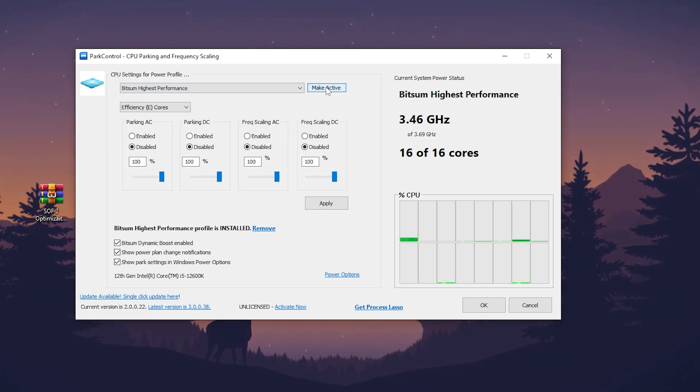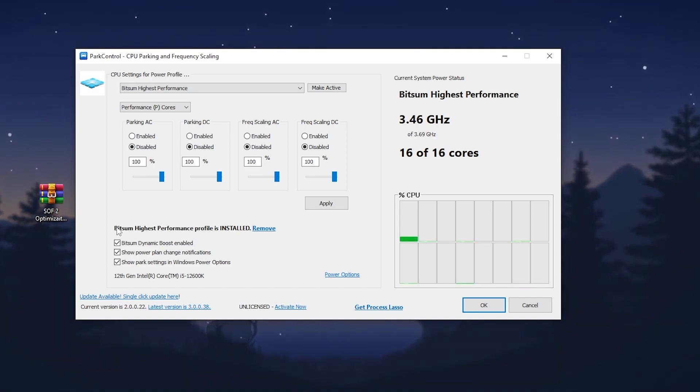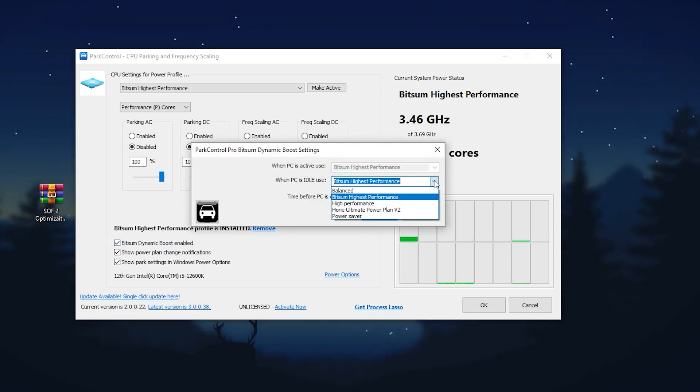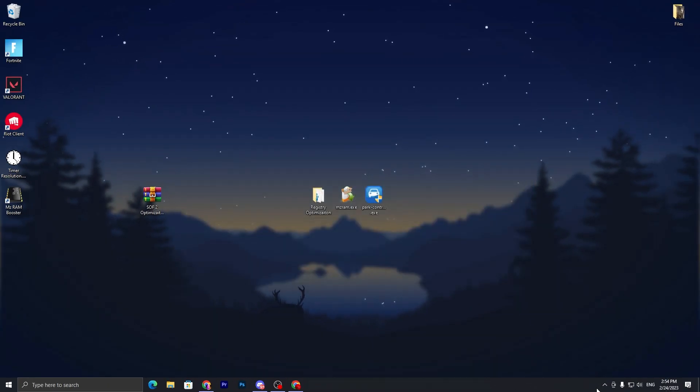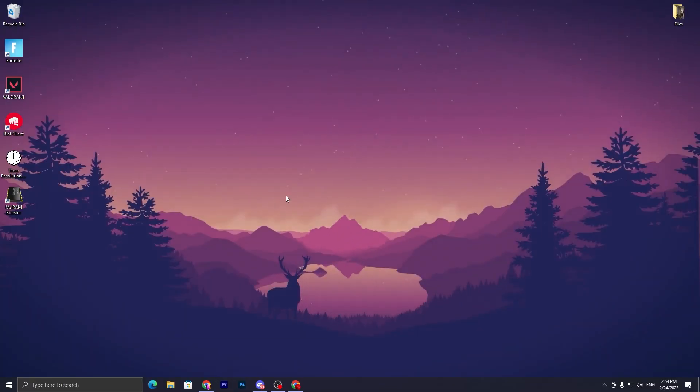Go to the dropdown and set it to Performance, then disable all the listed settings. This creates the best power plan on your PC, giving you more FPS and better performance in Sons of Wars 2 and overall Windows performance. Check 'Bitsum Dynamic Boost,' set the dropdown to 'Bitsum High Performance,' click OK twice. This application will keep running in the background whenever you turn on your PC.